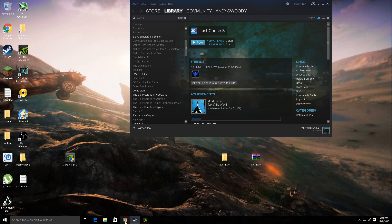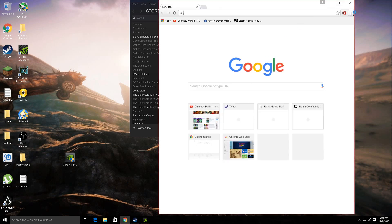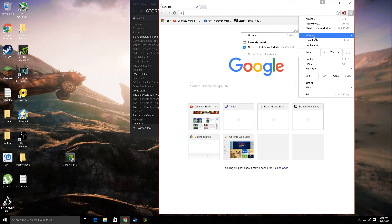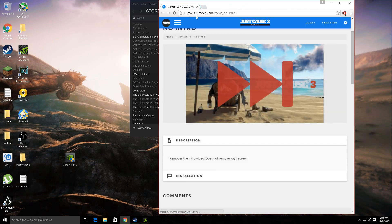What you have to do is go to the website — it's in my histories, I don't have it written down or anything like that, it's right here actually. Yeah, justcause3mods.com.